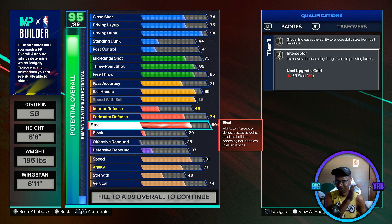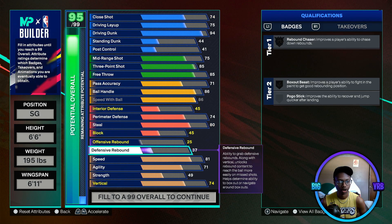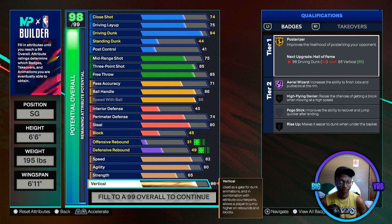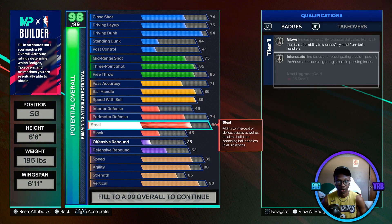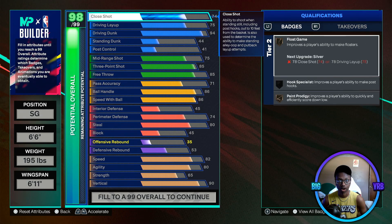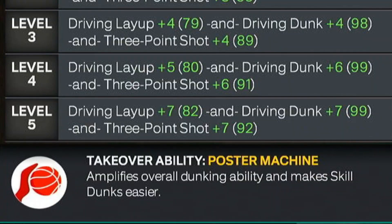If you go past Superstar 3 cap breakers to veteran cap breakers, you can get Interceptor on Gold or put it elsewhere. Block is gonna be 45, matching interior defense. Speed and agility stay pretty much the same at 80. Strength stays at 65. The vertical changes though — instead of 85 you're gonna do a 90 vertical, which is a bit more accurate to Vince Carter. This build looks more well-rounded and closer to Vince Carter. For takeover, put Skill Slasher — you get a three-point boost, driving dunk boost, and driving layup boost, making it a poster machine.